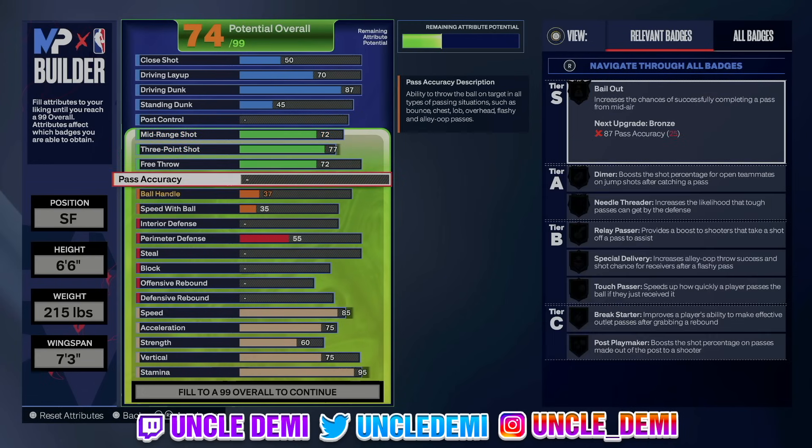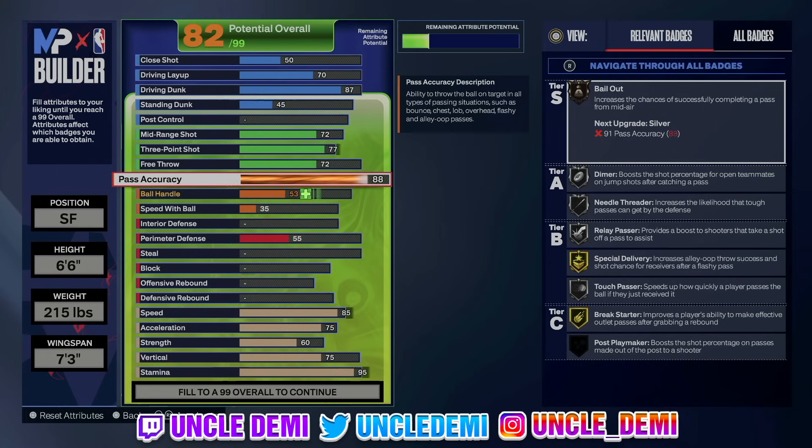Now let's get into the playmaking. We're going 89 with the pass accuracy. By going 89, it gives you Dimer and Relay Passer — Dimer on gold. Don't sleep on that; any type of Dimer when it's hard to shoot is good. This will also give you the best passing style in the game, which is Haliburton. You can get that passing style at 89. You'll also get Bailout on bronze, which is critical for any build throwing up close contested shots — I wish I had that on my high flyer build, but 87 is too high to get it.